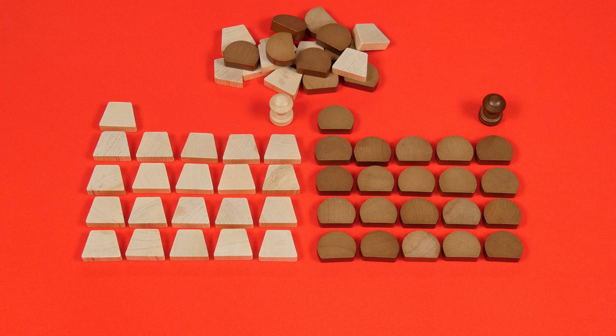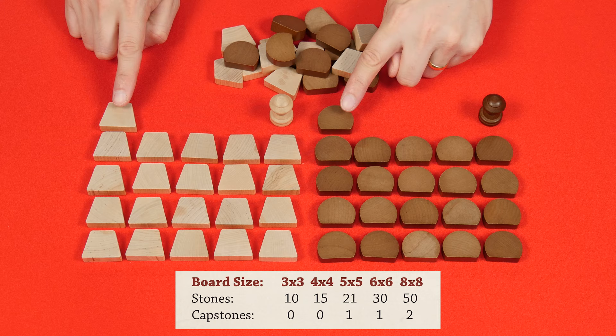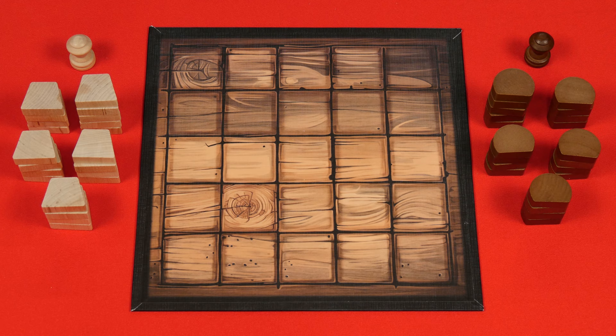Each player now takes a certain number of stones and capstones in their chosen color based on the board size. To play the larger listed eight by eight game, you'd need to have two sets. These are the stones and these are the capstones. For our game size, we'll have 21 stones and one capstone each, returning the rest of the pieces to the box.